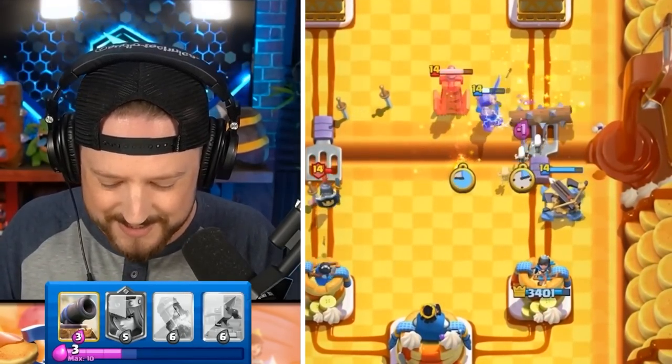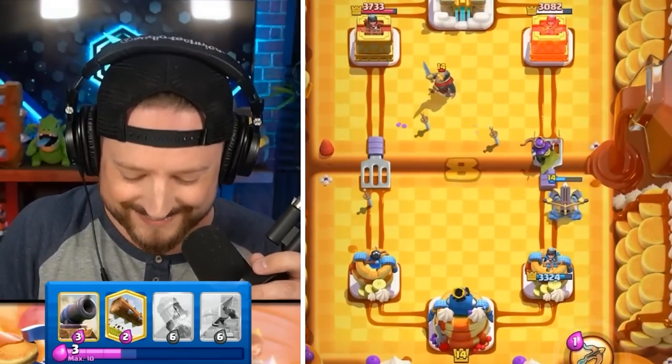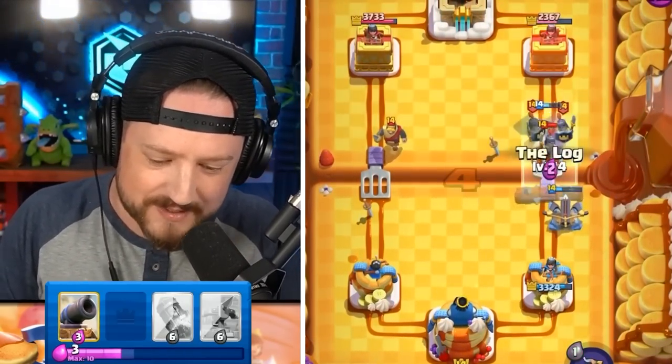Tesla, you get destroyed. X-Bow, get the Ice Spirit. Let's go to that tower. We got locked and loaded, and that's all we need — one X-Bow lock to indefinitely destroy. Locks on here, Archer Queen turns around, locks on that tower. The X-Bow's still alive! One half health X-Bow is all you need to basically destroy a full health tower. Good game.